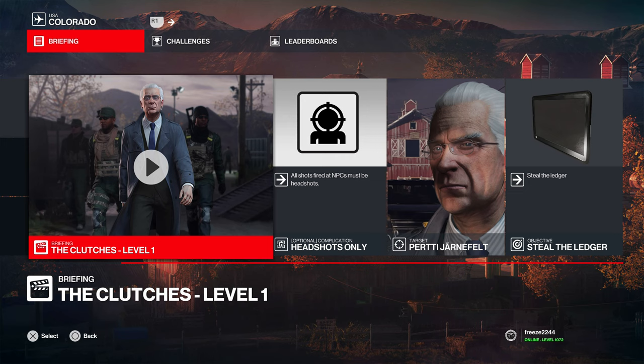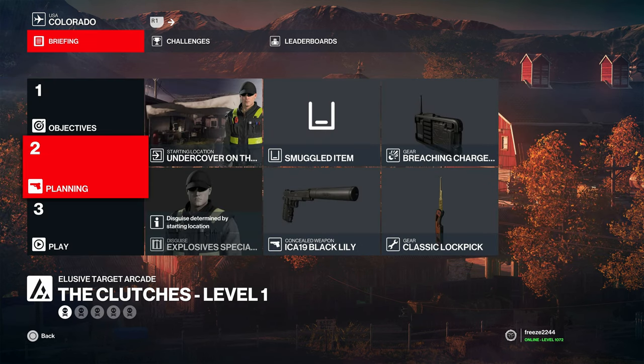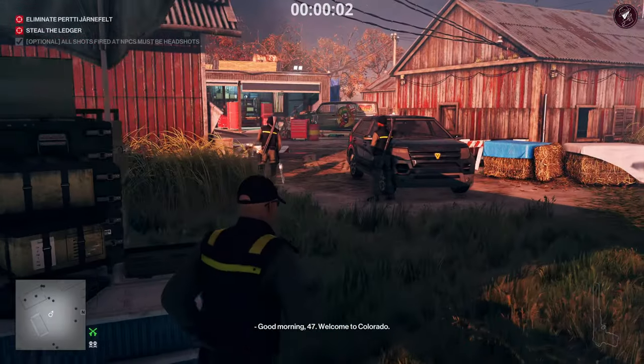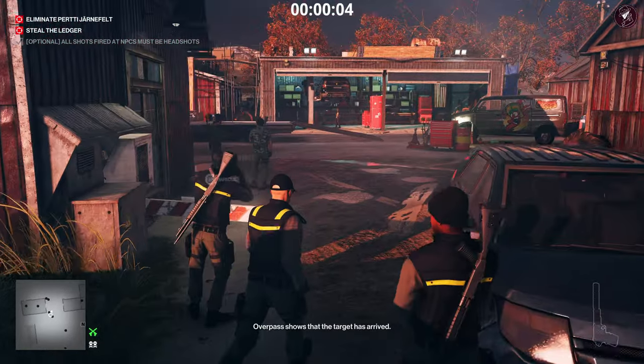For level one we have the Bookkeeper. The complication for this one is all shots fired NPCs must be headshots. They had a recent change where basically all these other objectives are optional now. We're going to start undercover in the explosive area and bring along a suppressed pistol, a lockpick, and a breaching charge.